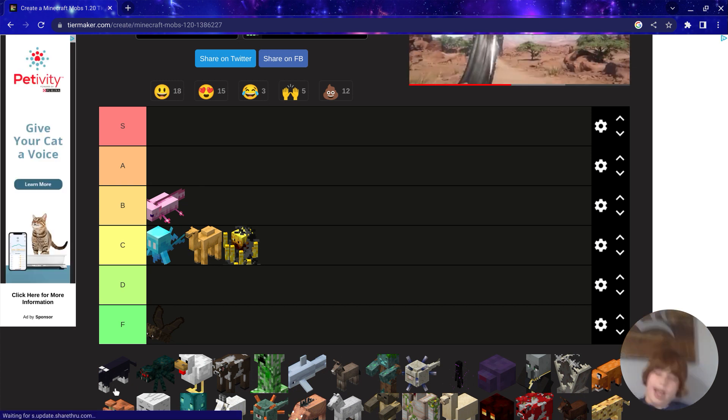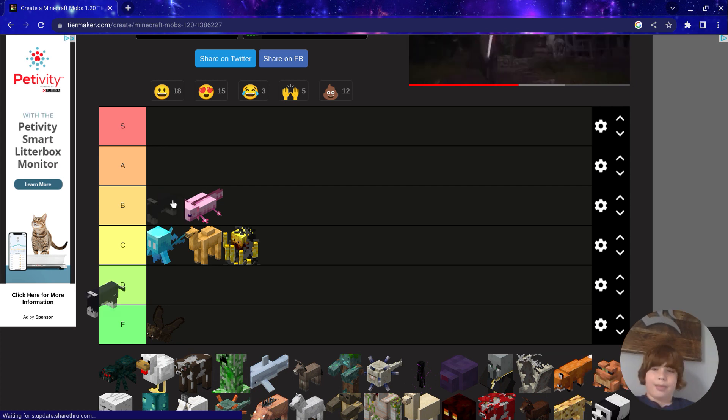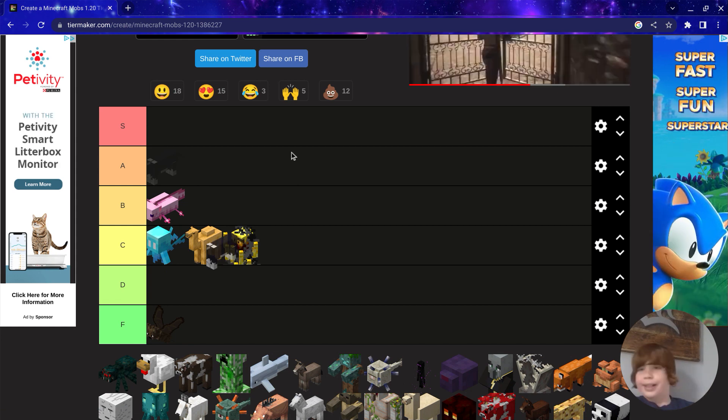Next we have the Cat. Cats are kind of cute, and they do drop you a gift every Minecraft morning if you tame them, so A tier.